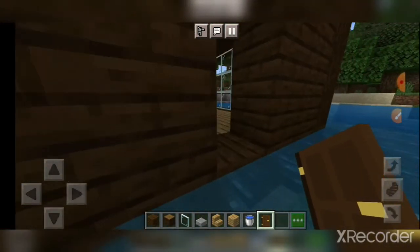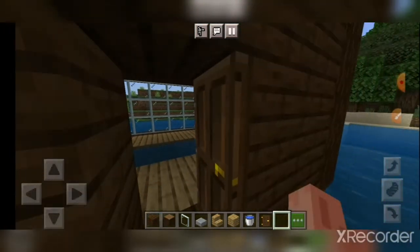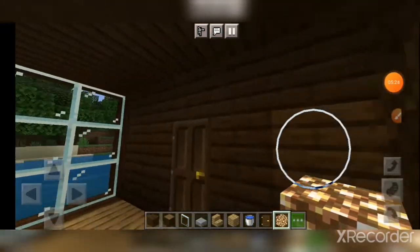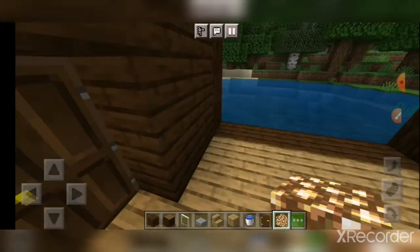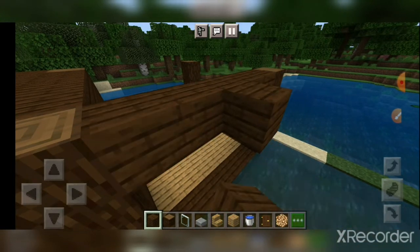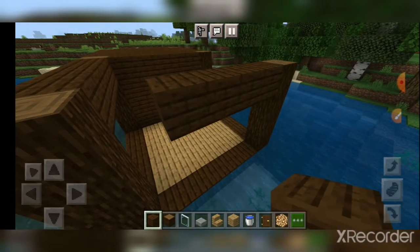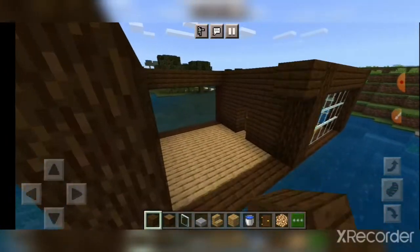I could have a living room in here, and then upstairs it could be a bedroom, and then obviously there could be the balcony. We need some light in here, so I added glowstone and I'm busy building the living room area. There are going to be stairs to a bedroom upstairs. The bedroom is going to be another block up, and then this is going to be a balcony, maybe with a patio.